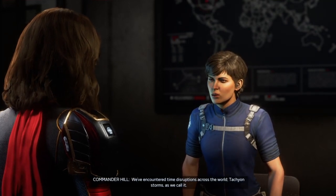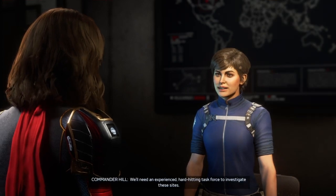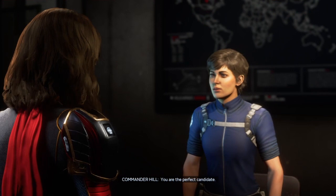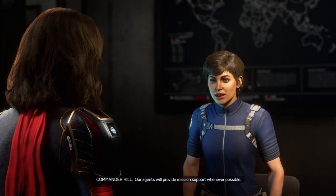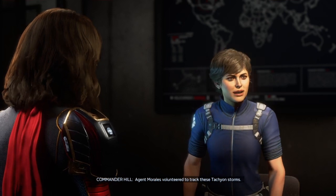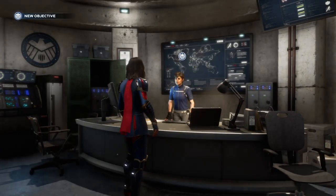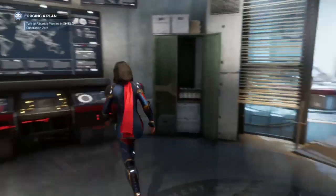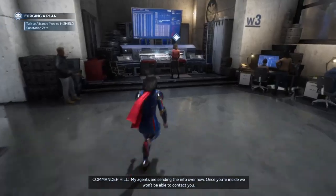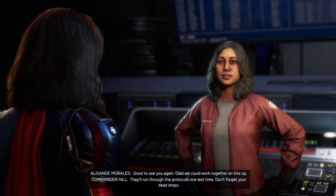Commander Hill will get you started with doing your very first quest step for the new mission. You'll need to investigate the temporal anomalies by taking on the new tachyon rift missions, which is the first time players can get cosmic gear on the daily. That is pretty cool. We could possibly get it during the weekly priority missions, but this is a more surefire way to get that kind of gear.